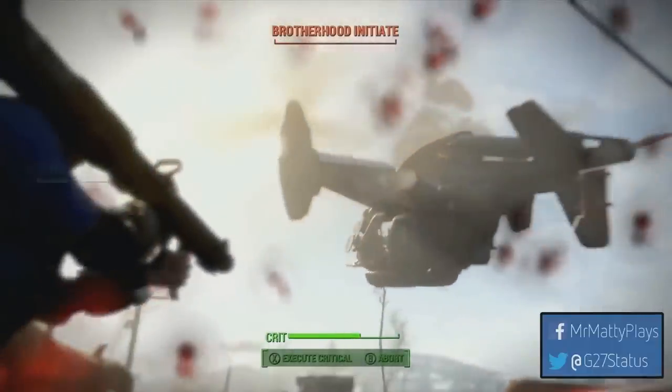We see more Brotherhood of Steel destruction, and most importantly the player takes down a vertibird — a cool brand new feature for Fallout. It's awesome to see this extra sense of danger: instead of vertibirds just dropping off troops, you'll actually have to destroy the vertibird itself.